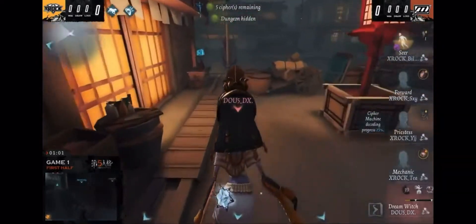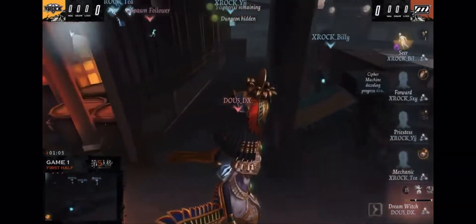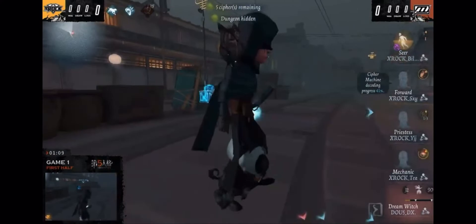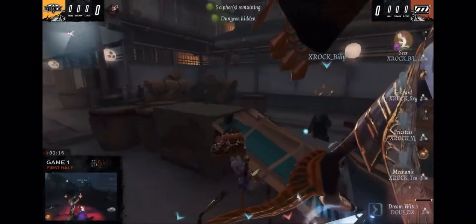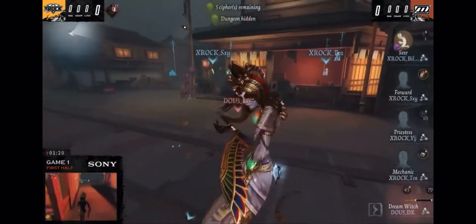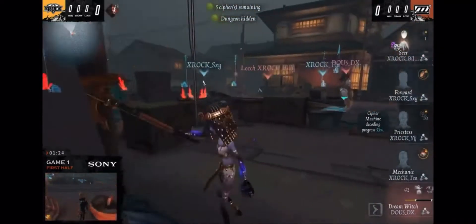DX knew he was able to vault that — I thought he was going to jump right into his face, but great cleanup so far. The Seer is still buying some time, already past the one-minute mark. He's carrying the Patroller and gets a nibble on the Seer. The tram has already passed — always tracking that. Gets the hit on the Seer; Billy will be the first one down — a very good hit through the pallet right there.